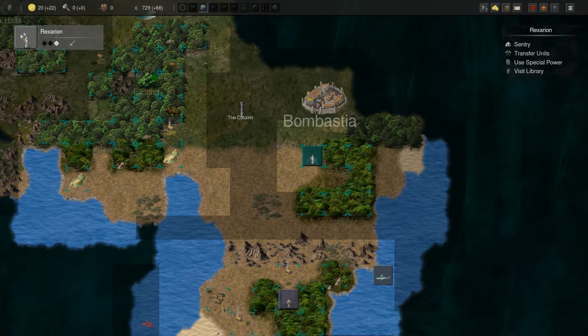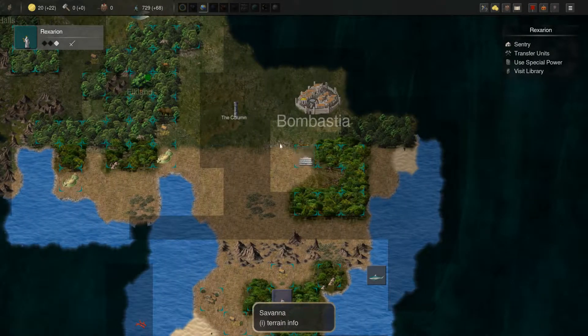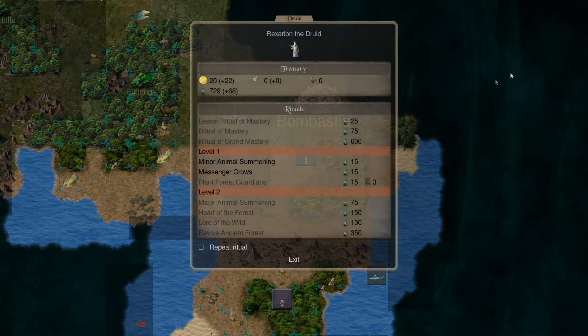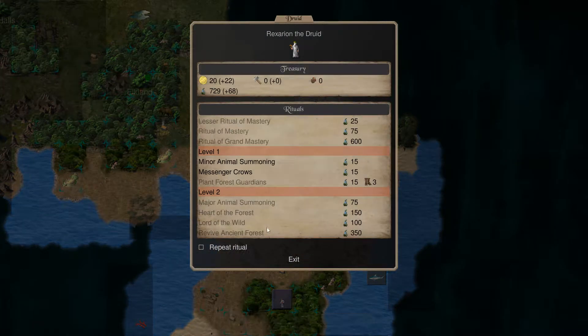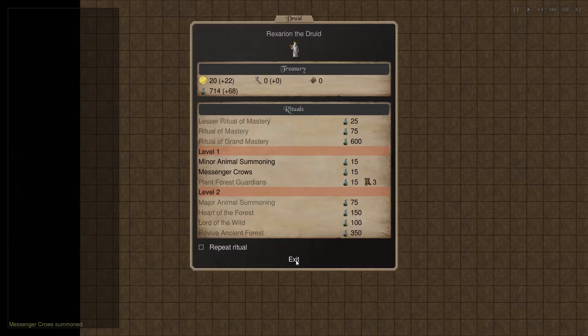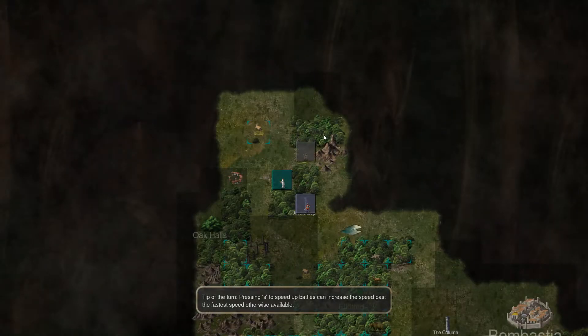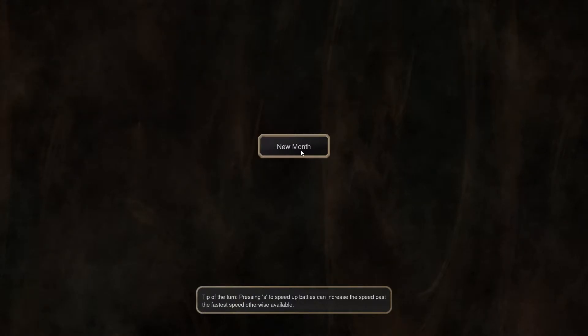We have one more level one spell — we'll see if we can get some kind of animal charm thing. Let's use special powers as well. We could send out some messenger calls. Why not? Hopefully they don't just suicide, but we'll see. Should have sent that out earlier to be honest.